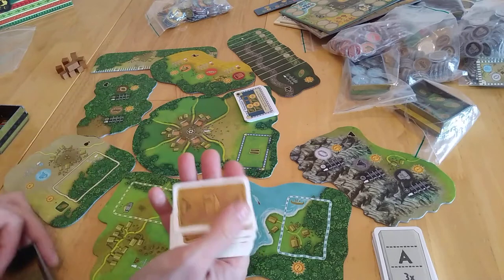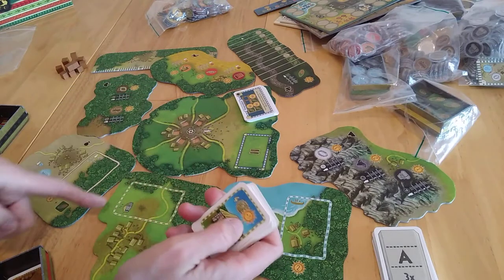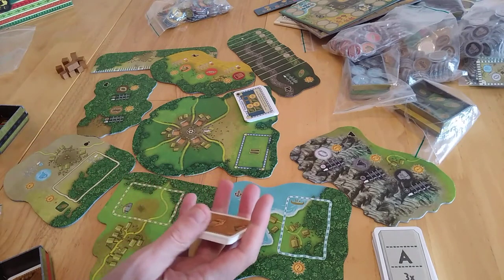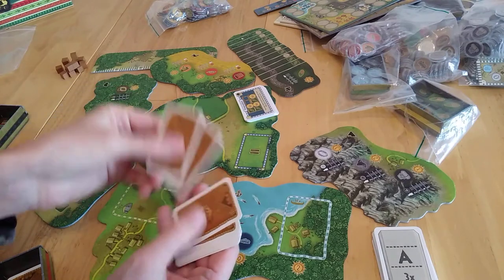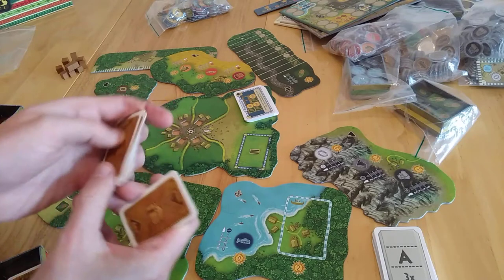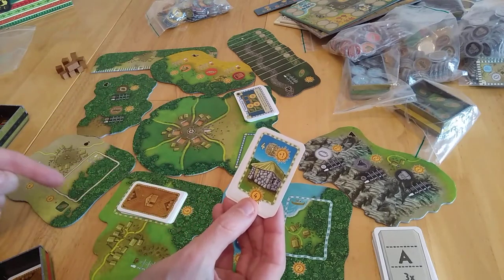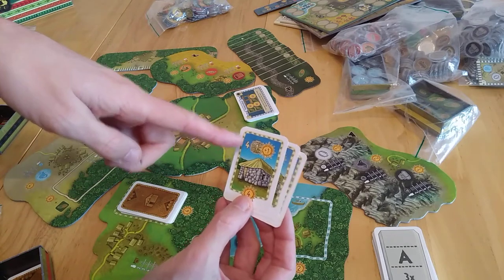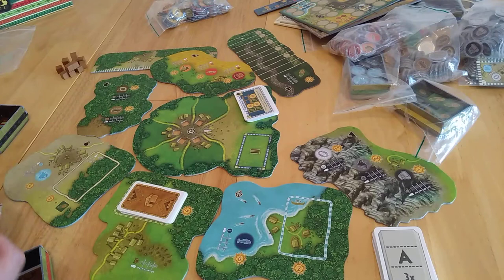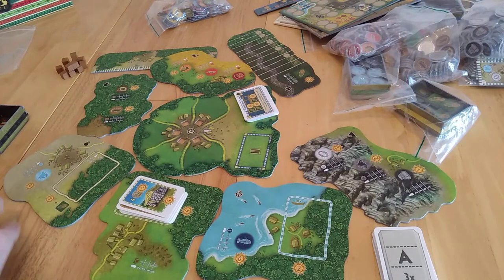You're going to need 10 huts in play. When you play with the traveller, you actually need 11 — we were playing with 11 yesterday. As an example, what do these do? They mean if you can go there, you can gain an extra coin when you score later on, and you're going to score 4 victory points. We've now got 11 on there and I'll put this back in the bag for the time being.